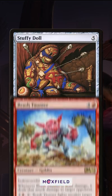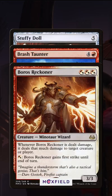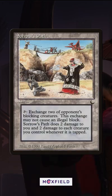Creatures like Stuffy Doll, Brash Taunter, and Boros Reckoner redirect damage done to them to opponents, so Zoro's Path tapping can lead to throwing some extra direct damage around. It's not the best, but it's certainly the best way to mitigate the drawback on it.